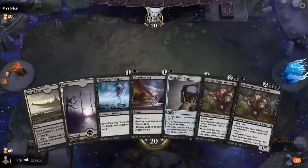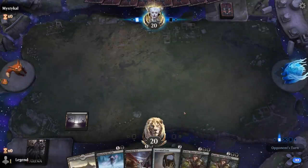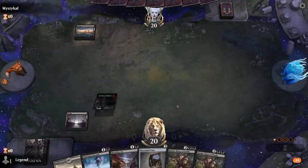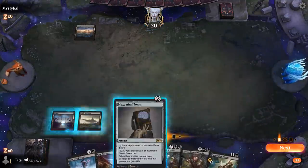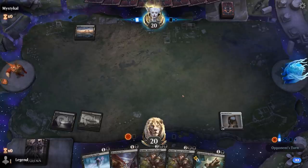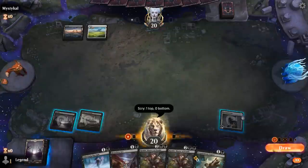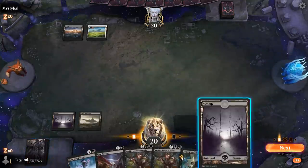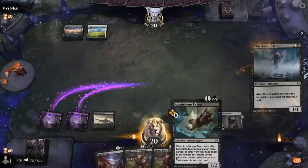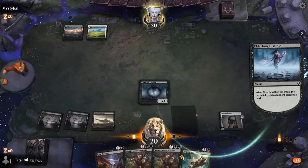We're on the play with a keepable hand. We can use Tome to hit our land drops, and we've got Disciple to synergize with Rankle's sacrifice ability. We typically want to play Disciple first and then Expert so we get a bigger party and can look at more cards.